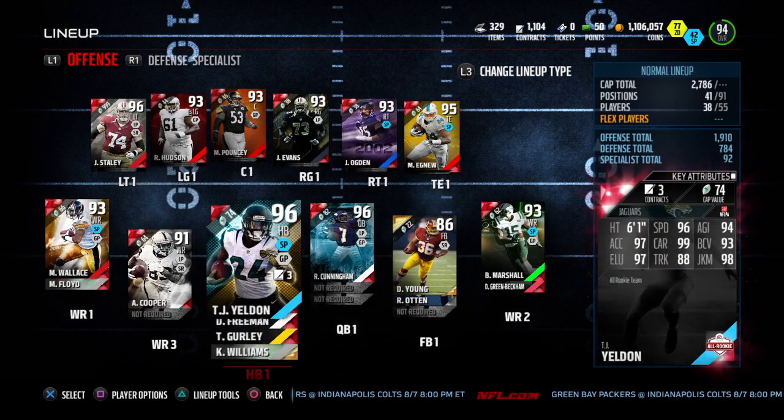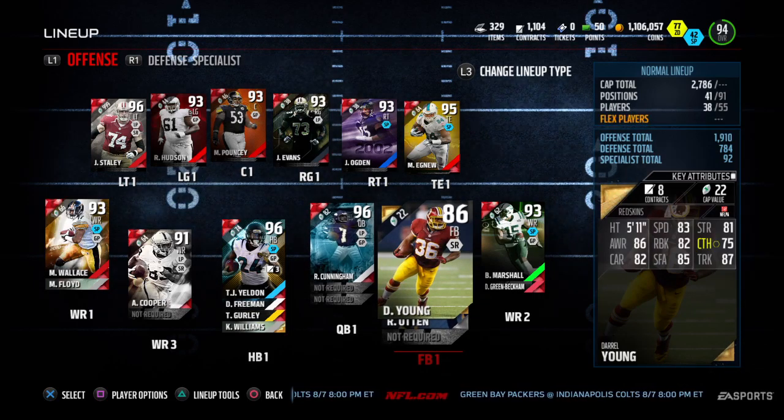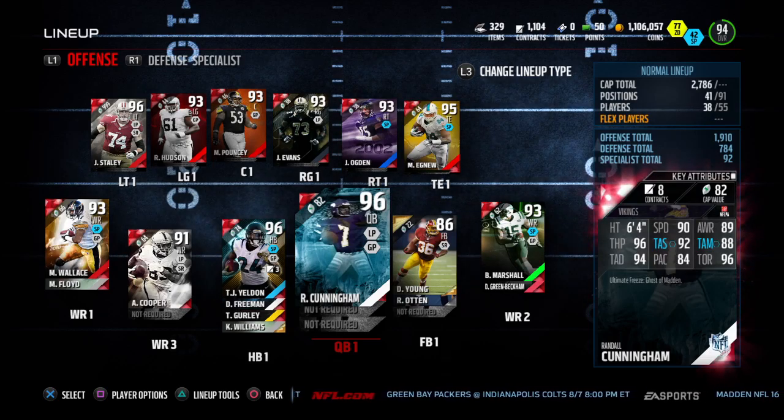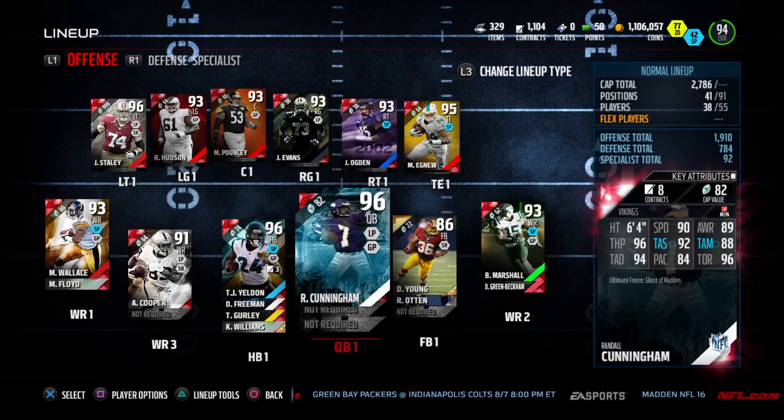Then we got Gurley Williams just on the odd chance we have to go with that. Then we got Darrell Young, that's my fullback — he's good, he can catch a pass for a fullback. Then I got Randall Cunningham — this is one of the best quarterbacks outside of Golden Tickets and the Legends slash Bosses. This is the best non-99 overall quarterback, believe me.